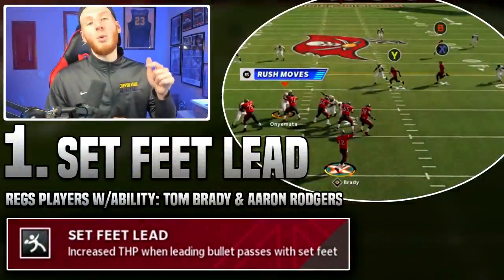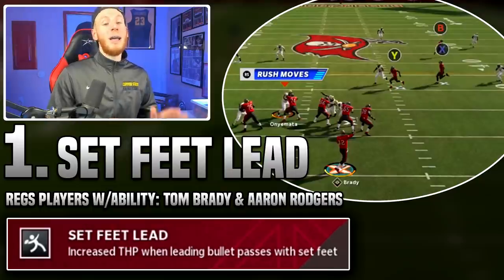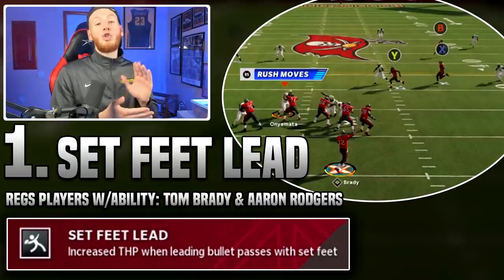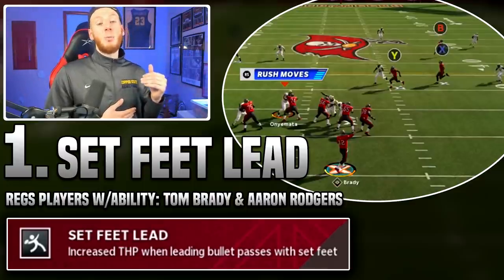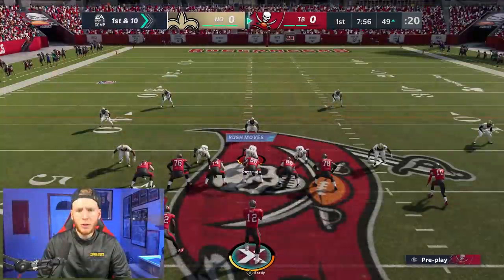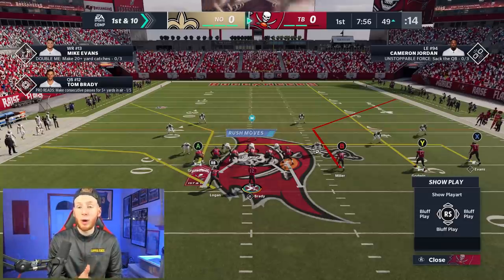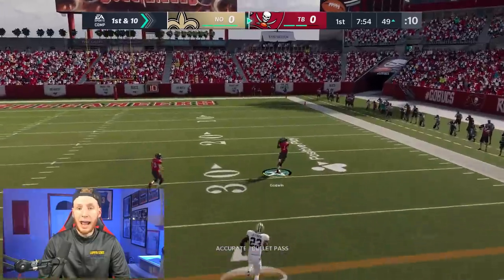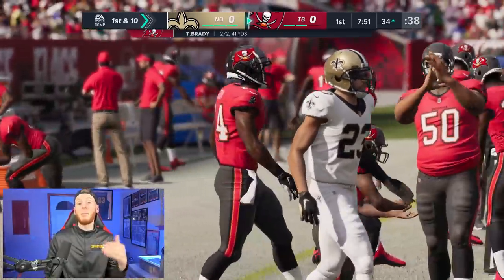For number one overall, the best new ability in Madden 21 is Passing Elite. It's a revamped pass lead ability from last year but very different and extremely effective. It increases throw power and velocity from the quarterback to the receiver, lowers the arc, and gets the ball there faster. For the first test, I want to show how quickly the ball travels to a wide receiver - we're running a streak route and then comparing with a backup QB.